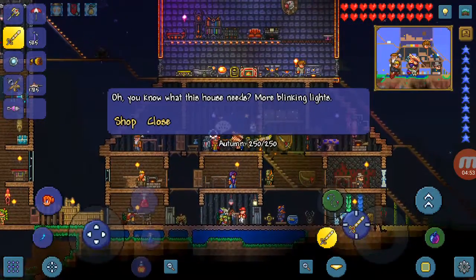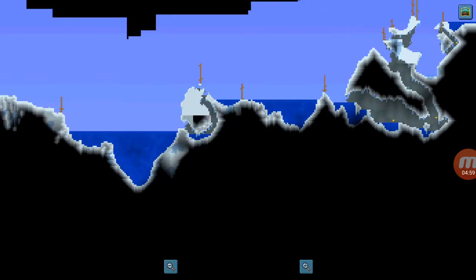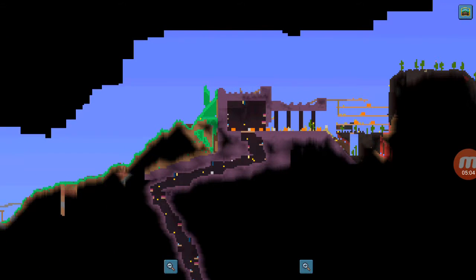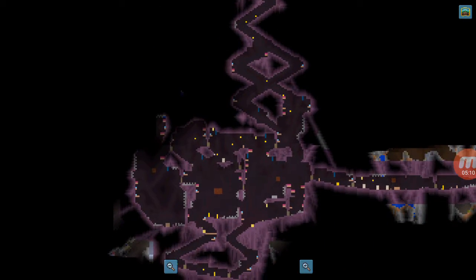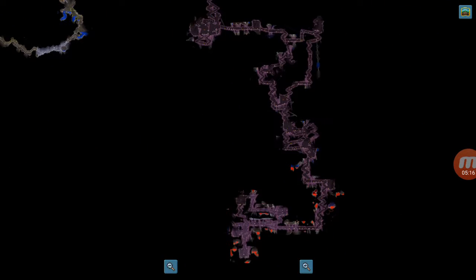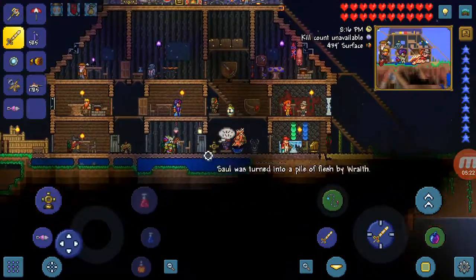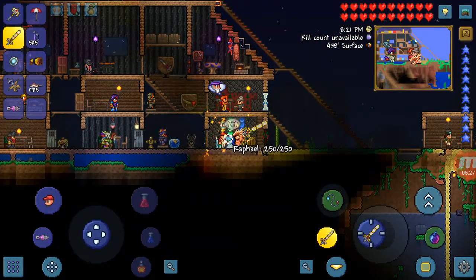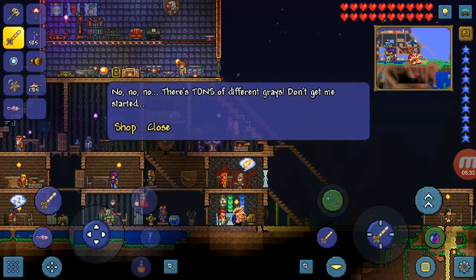Autumn — also called the Mechanic — is a character who sells you mechanical stuff. The way to get her is basically going to the dungeon. You can find her in the dungeon, which is pretty deep so it might take a while. She doesn't sell the best items but at least she's a person.